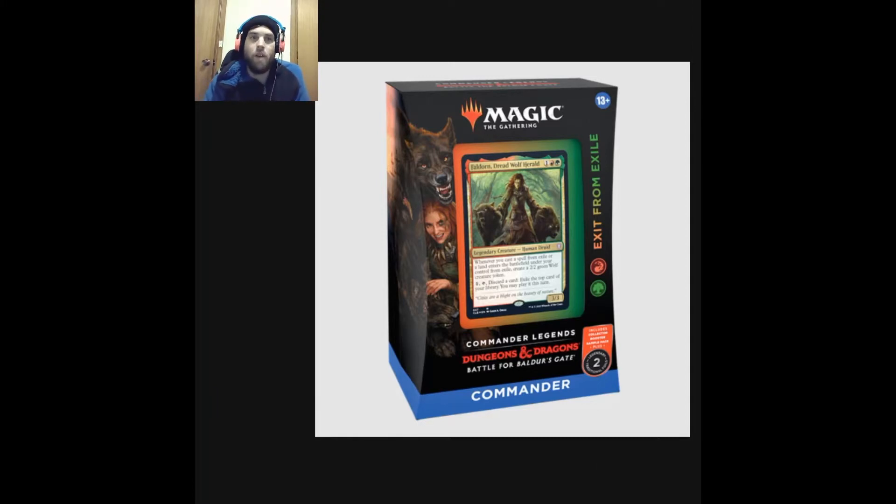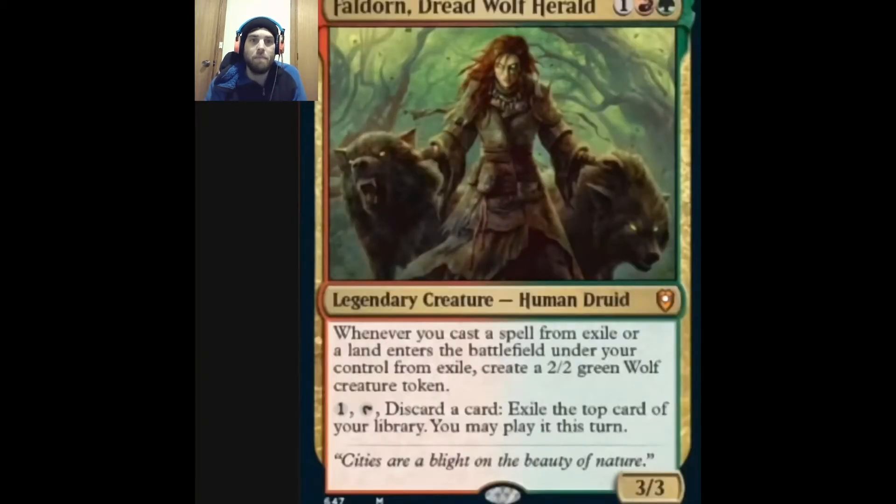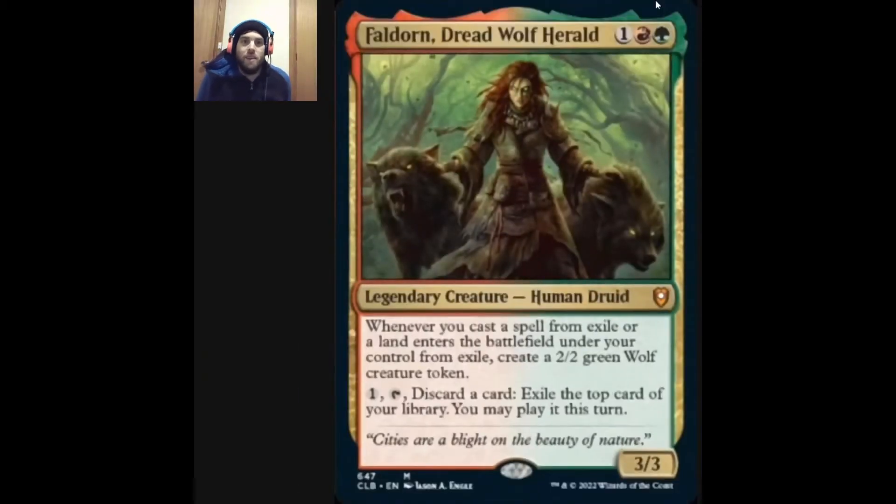Let's get into it. Before we go too far, we should look at our commander, because the commander is usually the best way to focus and figure out what we're doing with the deck. Our commander is Faldorn, Dread Wolf-Hearted — three mana for a 3/3.